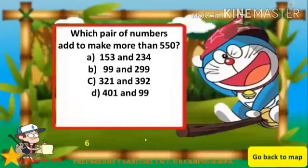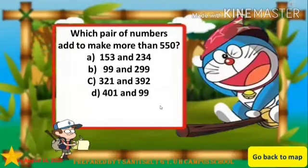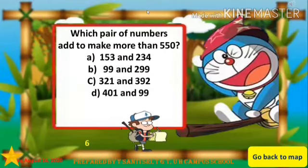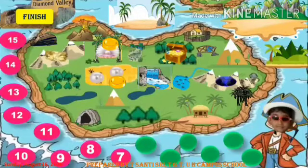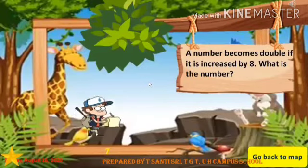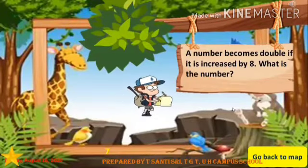Sixth question: Which pair of numbers adds to make more than 550? Here you have four options. Answer the question and get the stars. Question seven: A number becomes double if it increases by eight. What is the number? By answering correctly, as usual, you will get five stars.